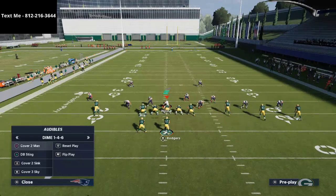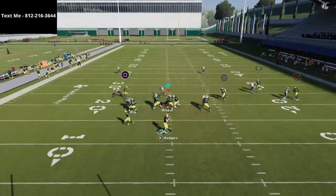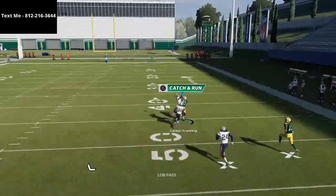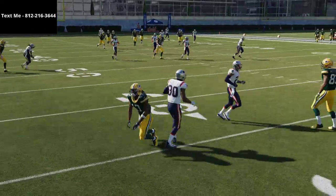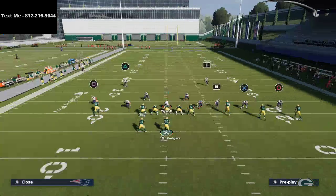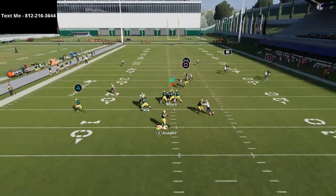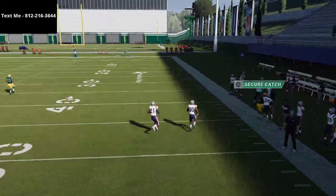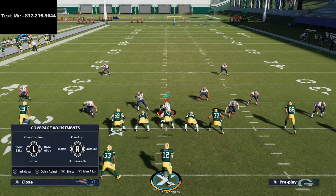If they put the safety into an inside third — like Cover 1 Press — you can pass this open to the right. But what I'd recommend as part of why this route combination is so critical: if that happens it's an if-this-then-that formula. Instead of the inside pass lead, hit the outside pass lead to Davante Adams. He's going to get over the top of his man and be wide open. This is truly a way to beat man-to-man from multiple coverages.